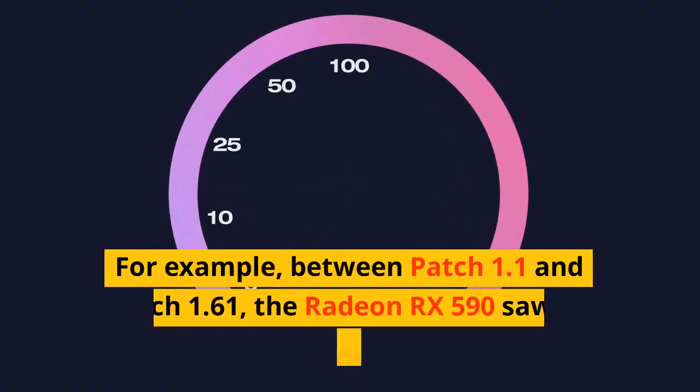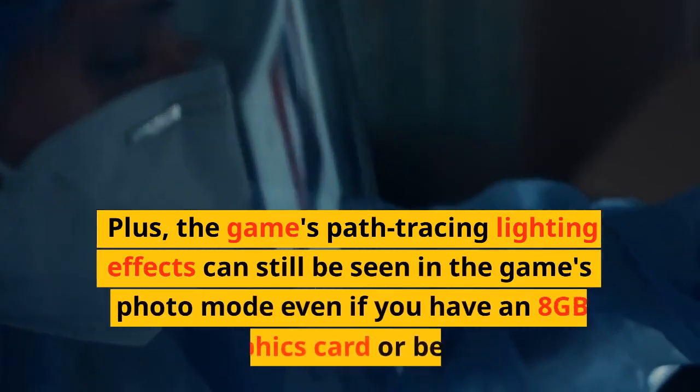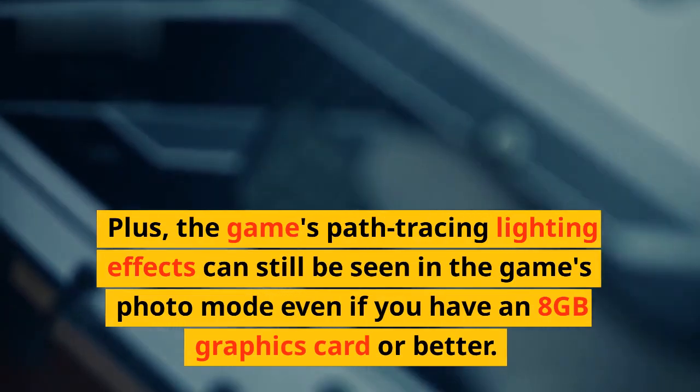For example, between patch 1.1 and patch 1.61, the Radeon RX 590 saw an average performance increase of 15%. Plus, the game's Path Tracing lighting effects can still be seen in the game's photo mode if you have an 8GB graphics card or better.